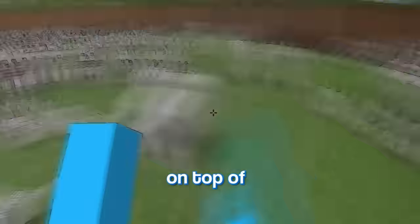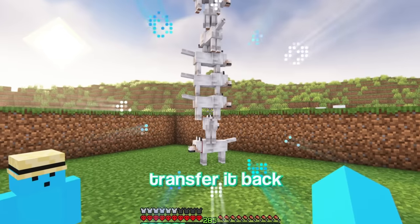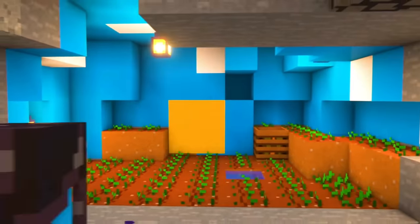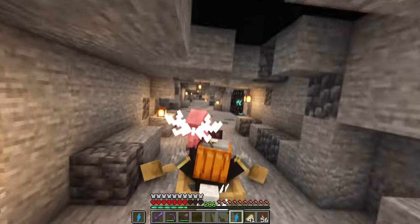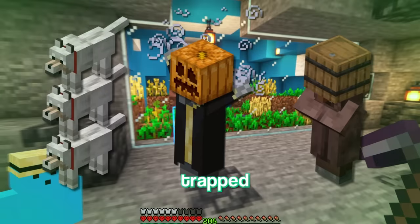Now let's stack these guys on top of each other. Yeah, that's so cool! Let's just transfer it back. Before I move on to this final mob, I want to build a cage for these three guys. Alright, bring him into place. There's the wolf stack, pumpkin evoker, and barrel villager trapped.